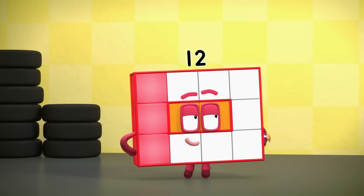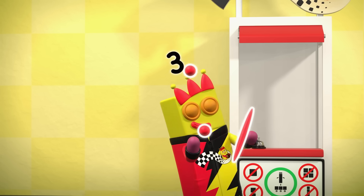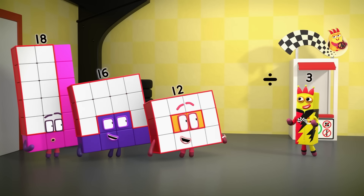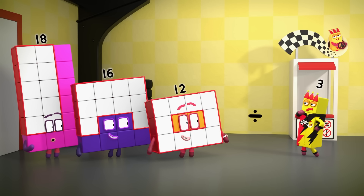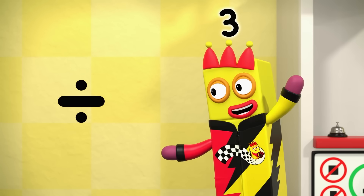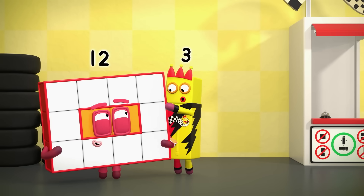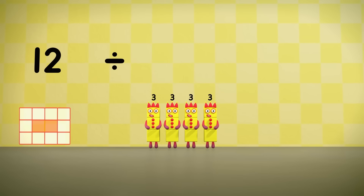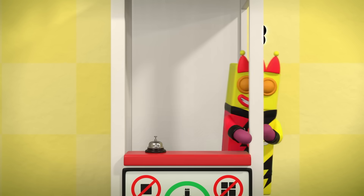Juggling helps me think. It's a sign — a new sign. Maybe this can help me divide you up faster. Instead of taking threes away over and over, let's divide you into threes all at once. Twelve divided into threes equals one, two, three, four. There are four threes in twelve.